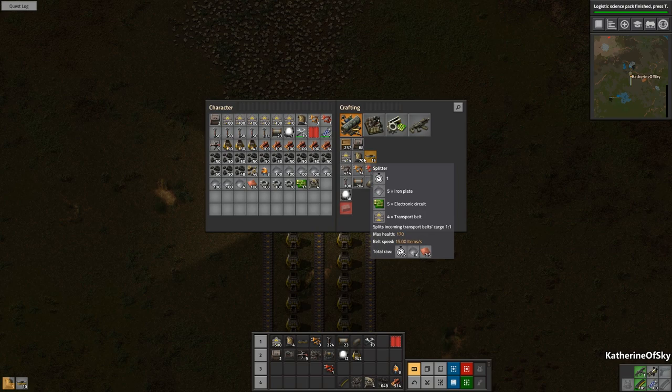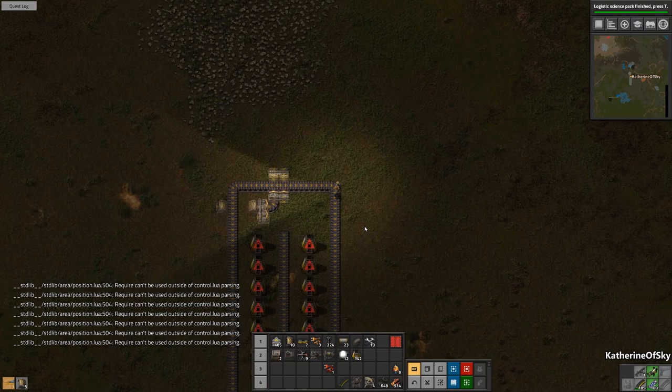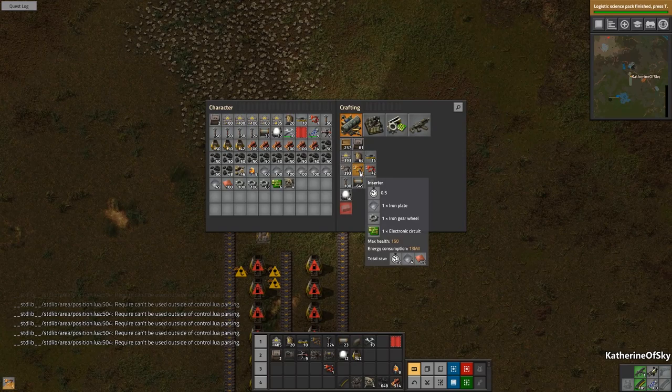We need to have some splitters — I don't know why I haven't made any yet. Let's just get these made and I'm going to switch to nanobots. We have an error — apparently I need to check that out before I start using nanobots. Apparently it is not a happy thing, so we'll just quickly do these things manually.